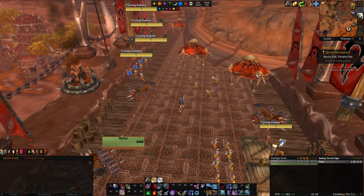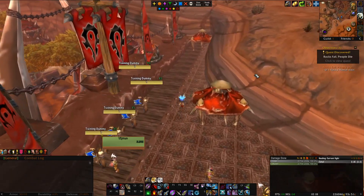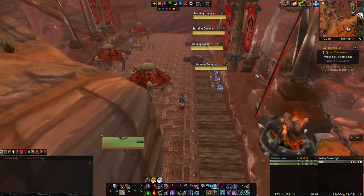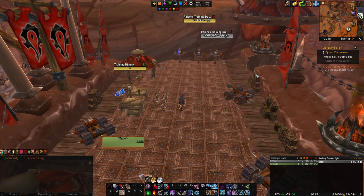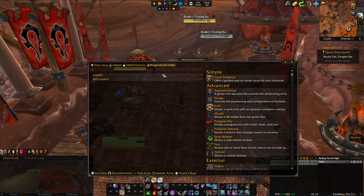Now that we know what weak auras are, let's start with the most basic. A question I've gotten so far is how to import a certain weak aura that changes your DBM or BigWigs to show the vertical timeline. First, just in case you're completely new — the way you open weak aura is by typing slash WA, or there's a minimap icon you can click to open it. So let's import a weak aura.